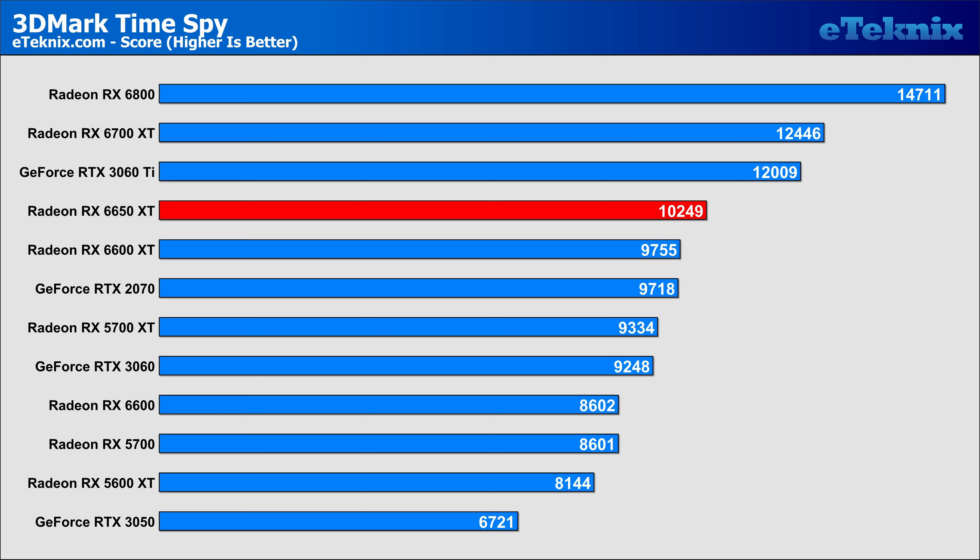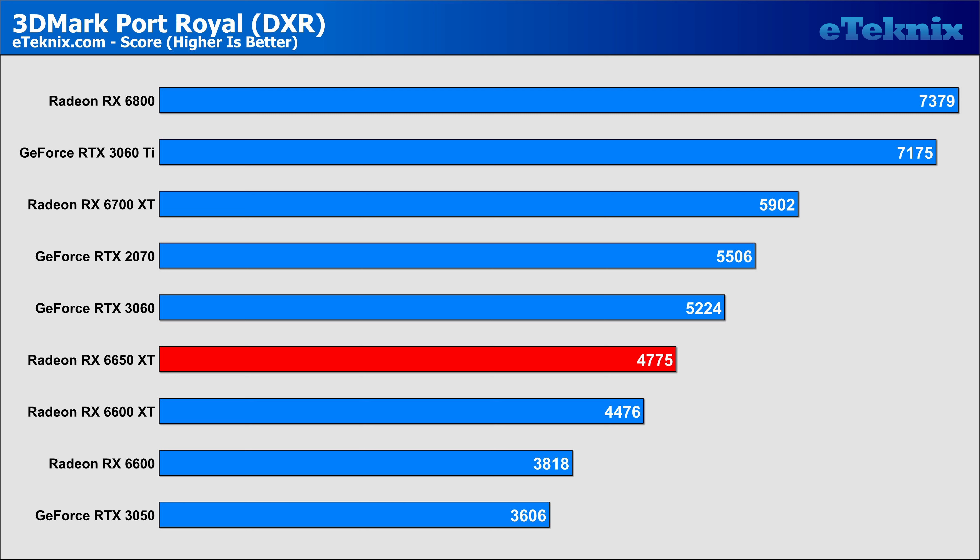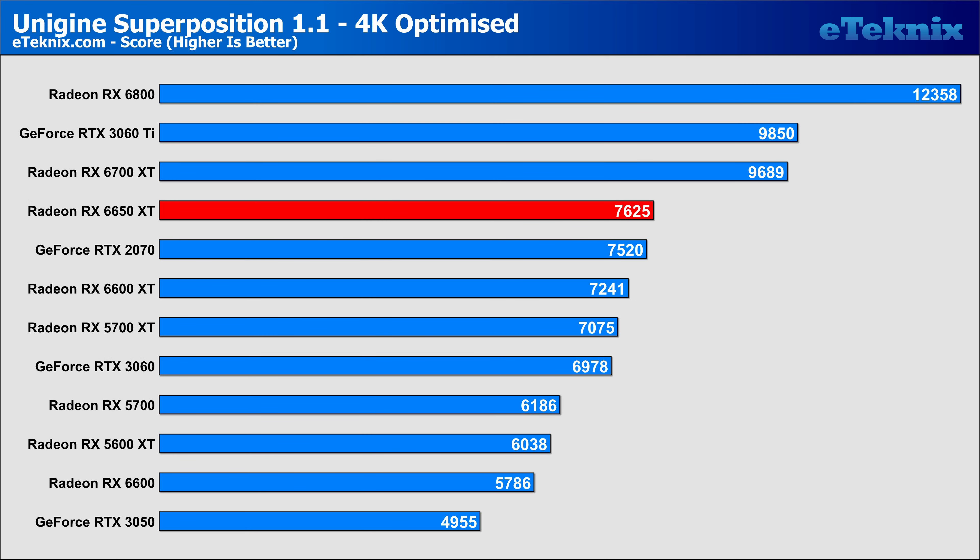The Nvidia 3060 Ti really does storm ahead in Time Spy, showing that while this refresh card has some faster clocks, Nvidia still has the upper hand. Time Spy Extreme showed the same 4-5% increase on the 6650 XT over the 6600 XT. Again, the RTX 3060 Ti is in a league of its own, with a 25% increase over the 6650 XT. AMD were always going to fall slightly behind Nvidia when it came to ray tracing, and while the 6650 XT improves upon the 6600 XT by around 6%, it's still nothing in comparison to the 3060 Ti, which in FPS alone has a 50% lead. In our last synthetic benchmark, the 6650 XT had a 5% lead over the 6600 XT, while the 3060 Ti stormed ahead by a huge margin.